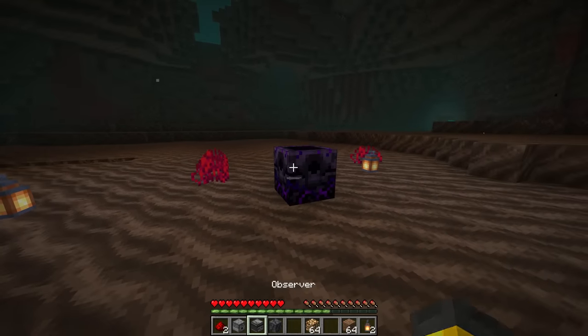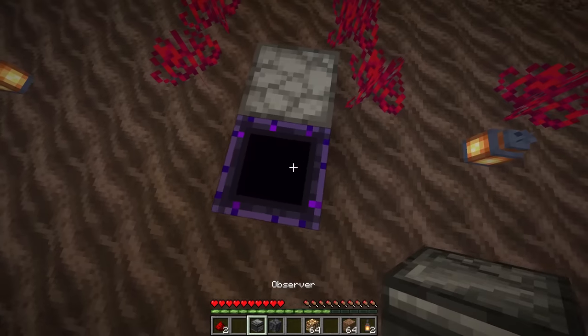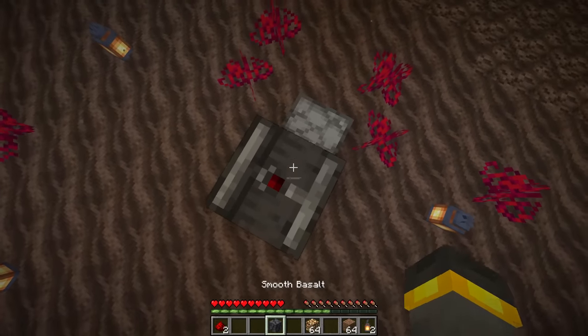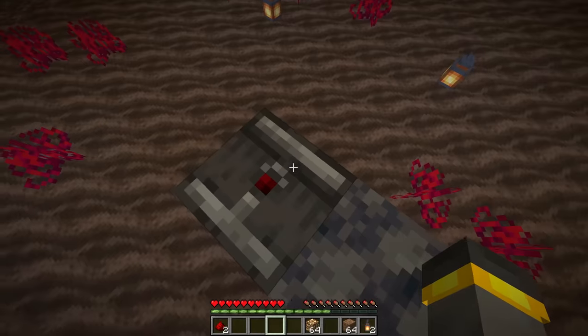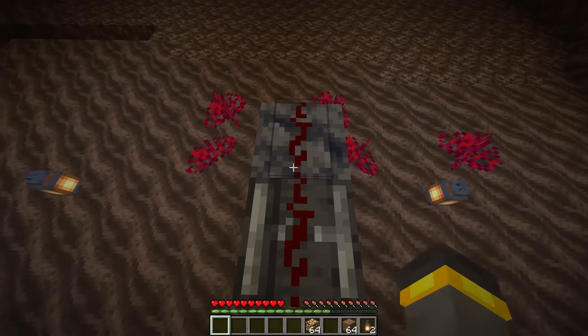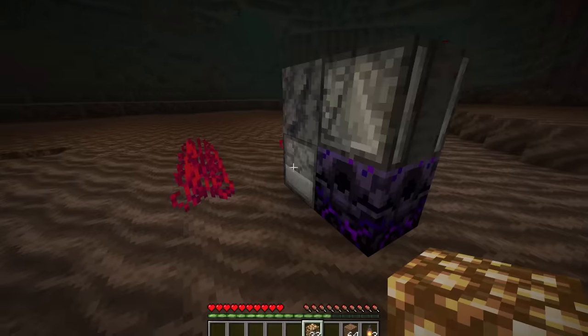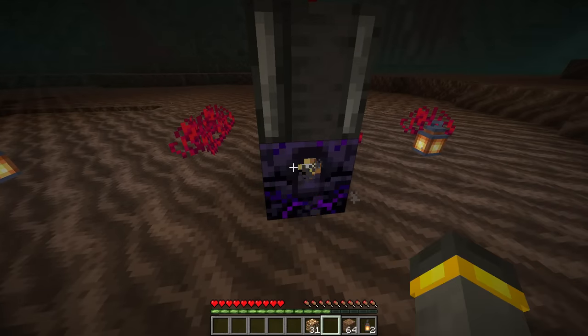Let's start by placing a respawn anchor down wherever you want it to go. Then place a dispenser facing into that respawn anchor. On top of the respawn anchor, place an observer looking down and then a solid building block next to it that can take a redstone signal. On top of that, redstone dust, then jump down and put a little bit of glowstone inside of this dispenser.